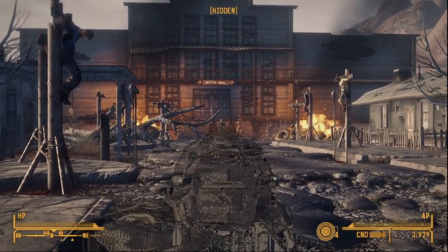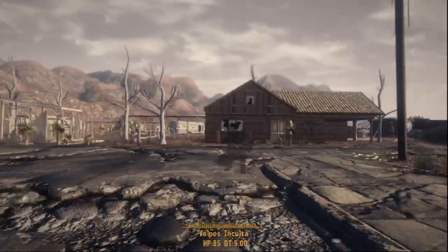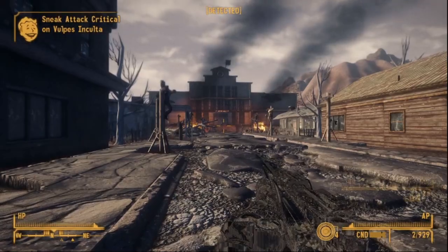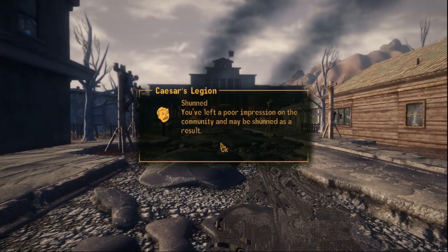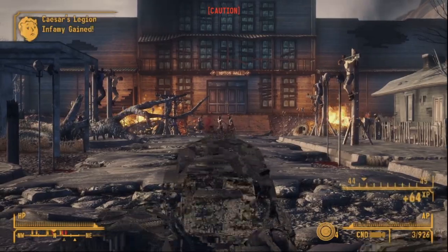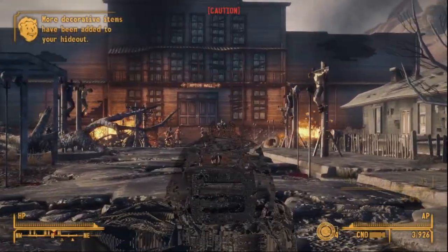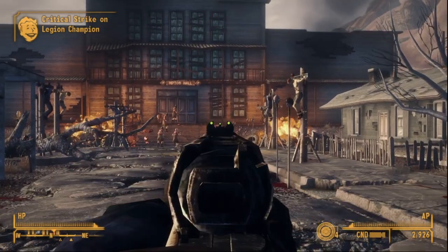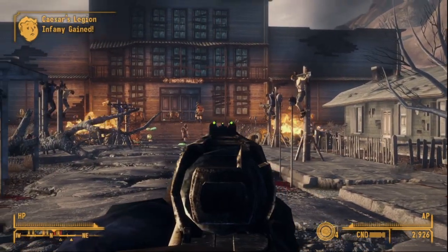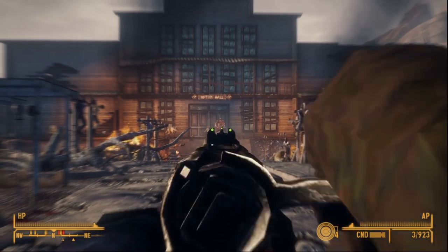The Gunrunners emerged from the LA Boneyard 50 years after the Great War, and were originally a strange type of bandit raider. They would rob the guns off their targets, then sell them to others. This business grew to become more legitimate as they started importing guns and fixing them up with all the scrap available in the Boneyard. They eventually settled in a factory there once their business grew large enough, and started making weapons using the fragments of designs and the still-working machines.